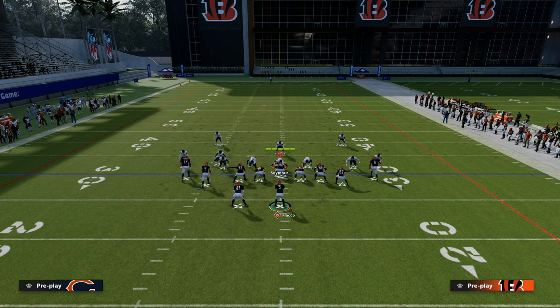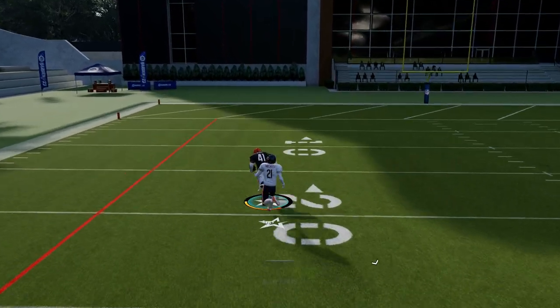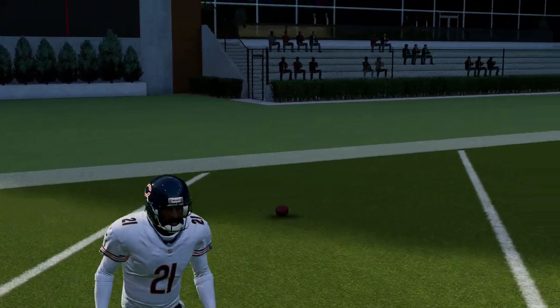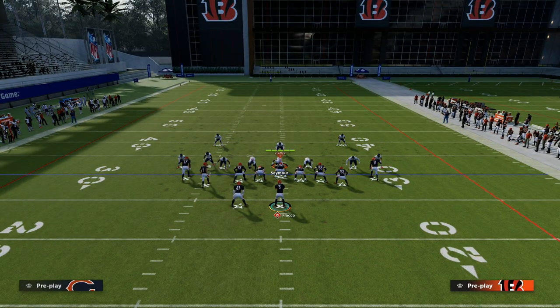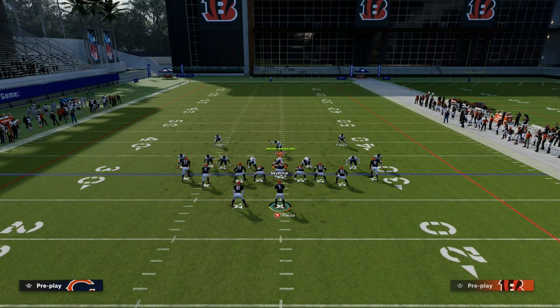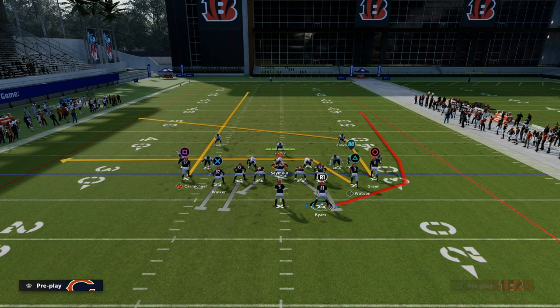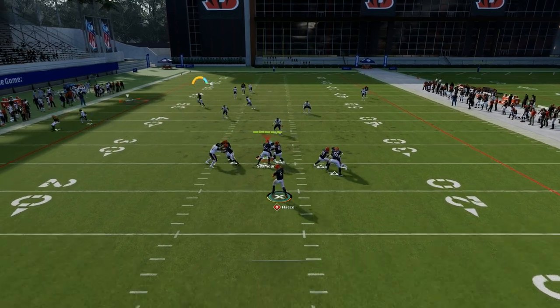A lot of people running man coverage aren't running hard flats — they're running something like a deep half — so if they use to cover the post or the crosser, the drag is pretty consistent to get man-to-man separation as you can see right there. If you put short out elite on AJ Green he'll get over the top of press man if there's no safety help. The running back can cook man coverage, and that's really the benefit of this route combo — it gives you the ability to isolate the left side of the screen and give the running back a ton of space against man coverage.